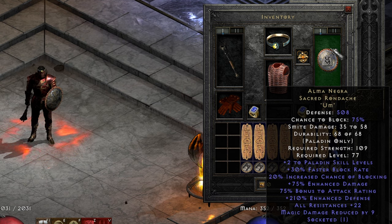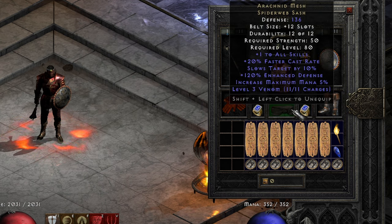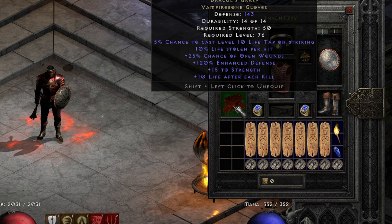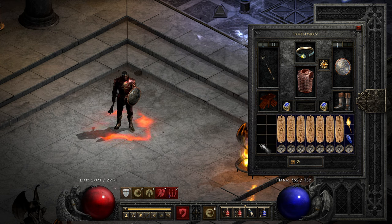The shield is Alma Negra — a nice shield in an Elite base that sees little to no usage because it is surpassed by the Exile Runeword. But Exile does not count as Elite in my understanding because it has runes lower than a Vex. The Vex is the first rune I consider Elite, so Phoenix is the only runeword that fills that requirement, and it is not on this character. The boots are Marrowwalk, Ravenfrost, Arachnid Mesh, Stone of Jordan and Drax, skillers and some life/resist charms.